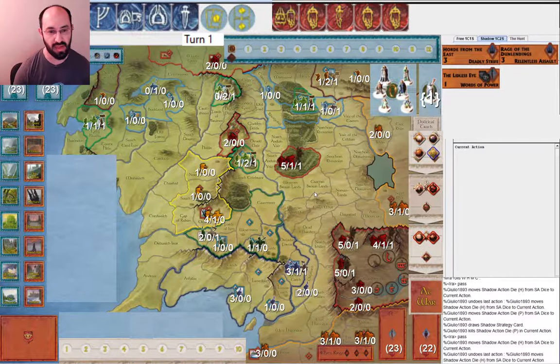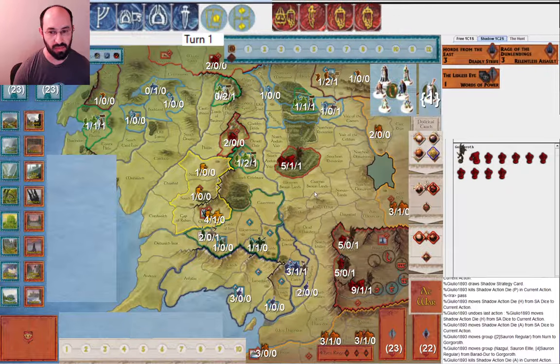So card draw and then moving armies. When I see moving these two units from Nurn into Gorgoroth, I think probably we're going to muster up and go towards Gondor. I think that's reasonable if you want to. I also think in a situation where as shadow I had relatively low muster count but a good amount of army movement, I might take that opportunity to go north because that will let me next turn muster Sauron to war and I can still make good use of the army movements.